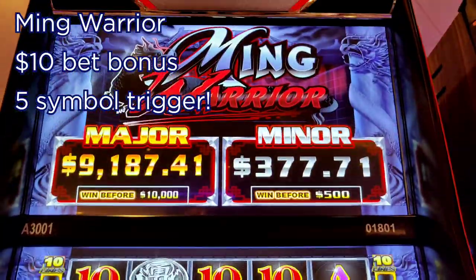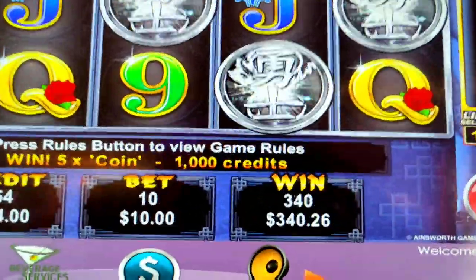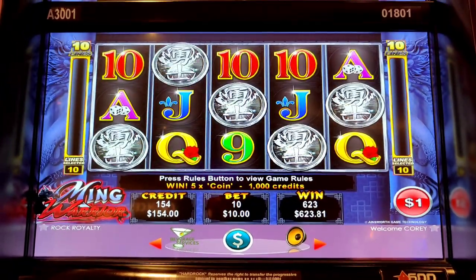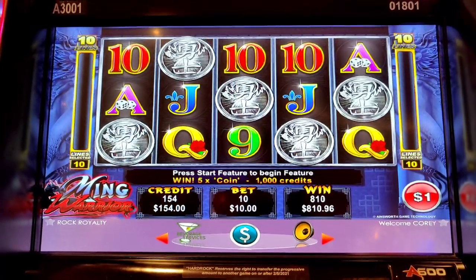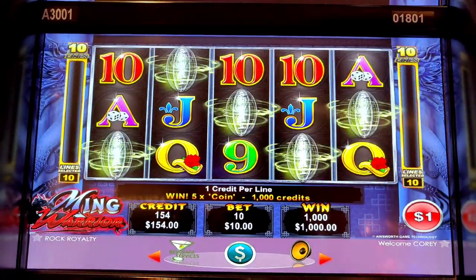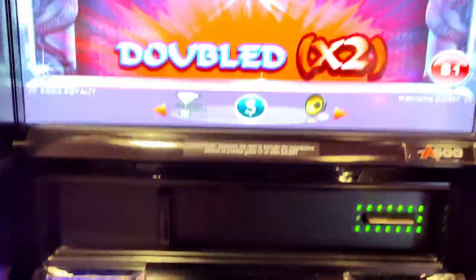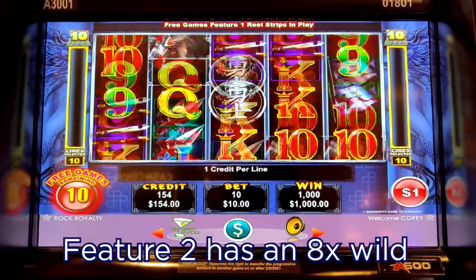Oh my god, oh my god — five bonus symbols, I'm a warrior! What's that pay? Thousand bucks! Wow — oh no, please do feature two, give me feature two! Feature two? Short feature — feature one, I'll take it. Can't get too greedy.